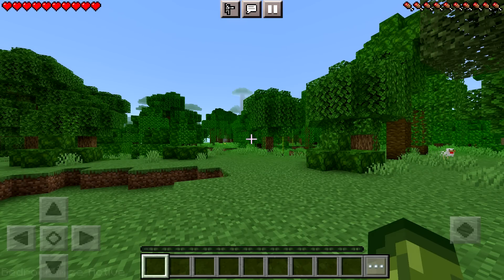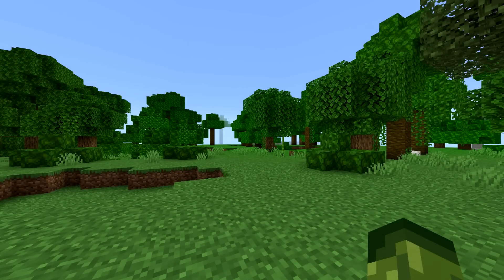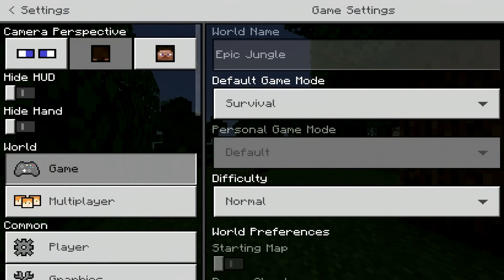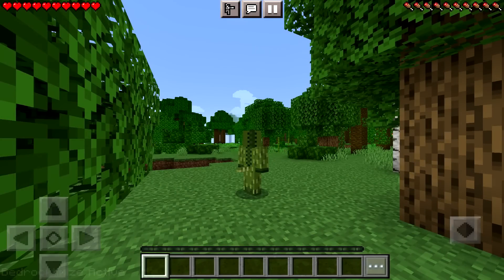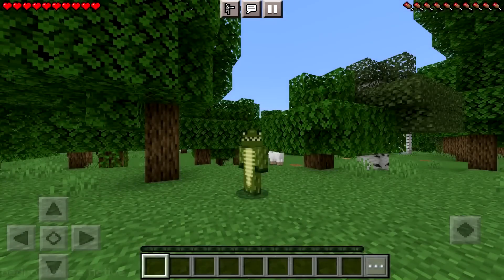Let me show you how easy it is to change your perspective using this pack. Tap on your options and settings. Right on the top left you're going to see three separate options. You've got eyes, which means you're in first person. You've got this one, which means you're in third person behind. And if we do it again, it means that we are in third person in front.